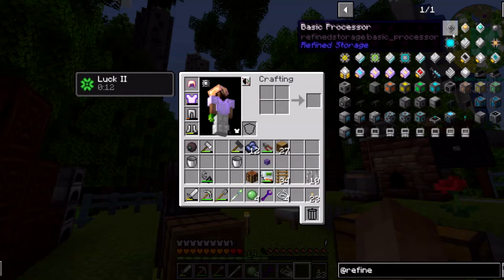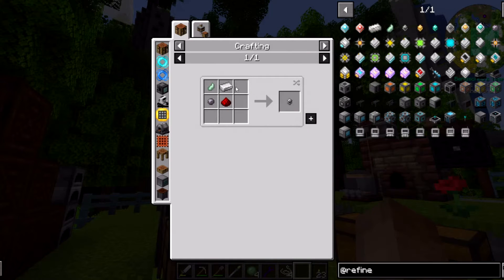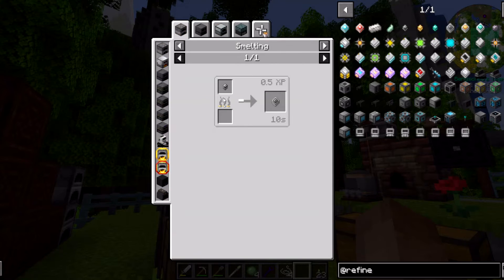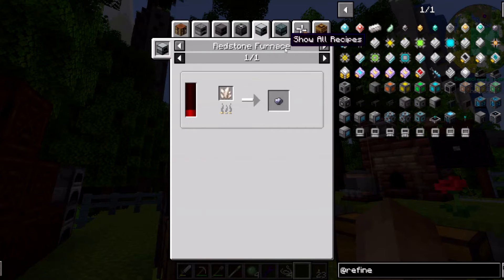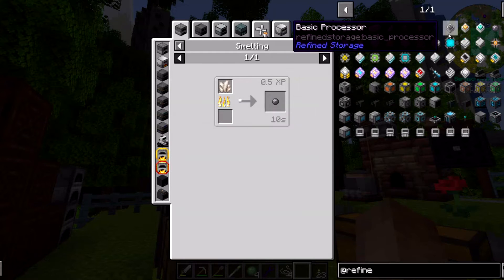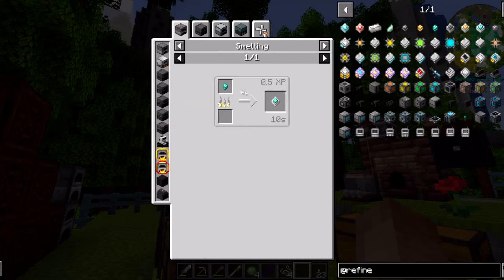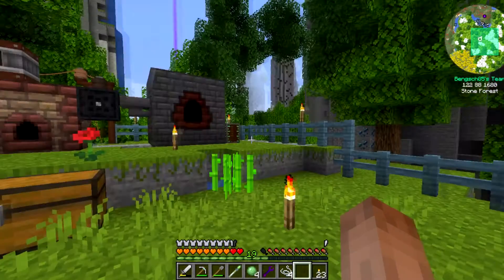We've got three processors: Basic Processor — silicon, redstone, iron. Processor Binding — oh, this is what the slime balls are for. So we're going to need a bunch of that, and then silicon from nether quartz. It looks like nether quartz is our best way to get silicon, so we're going to have to go back to the nether — lovely. These gold processor ones use gold instead of iron, same setup, and these are probably diamond — oh look at that, diamond, I called it! We're going to need slime balls and nether quartz.